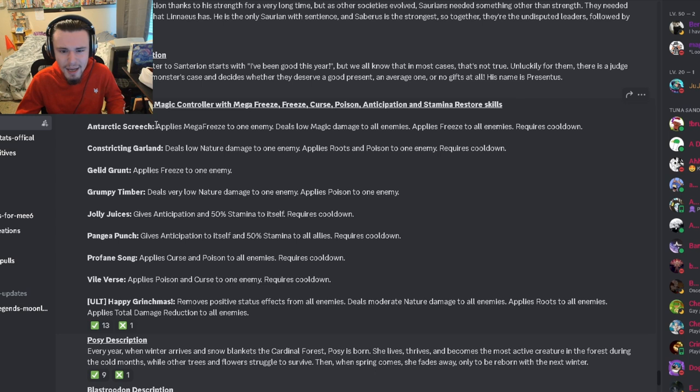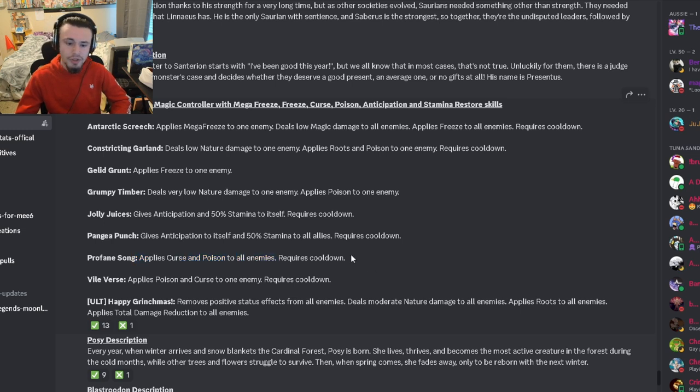It has mega freeze to one enemy, low magic damage to all enemies, and freeze to all enemies — I really like that move. It doesn't appear to have an AoE mega freeze though. It has single-target roots and poison, single-target freeze, single-target poison, anticipation with 50% stamina leak to itself, anticipation with 50% stamina to all allies, and a curse and poison to all enemies. Overall this monster isn't very great either.